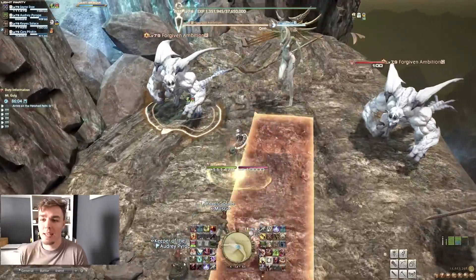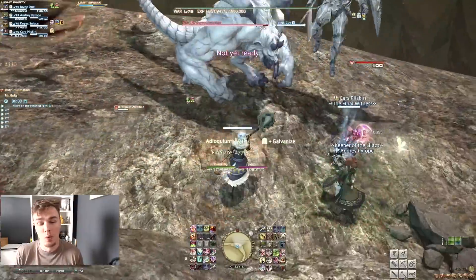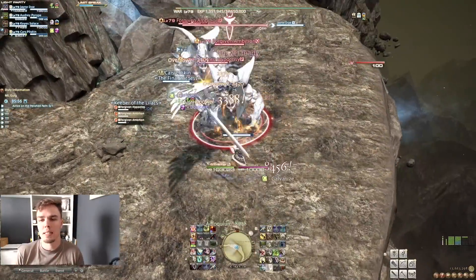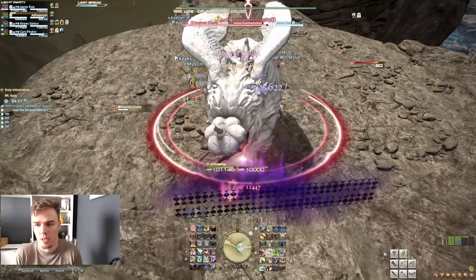What's up Workforce, Chris here with Work2Game and this is the level 79 dungeon Mount Golg. The story is built up to this point so this is incredibly visually impressive. There's a lot of very hard to see mechanics if you struggle with the yellow on the white, so just be aware of that later in the dungeon.